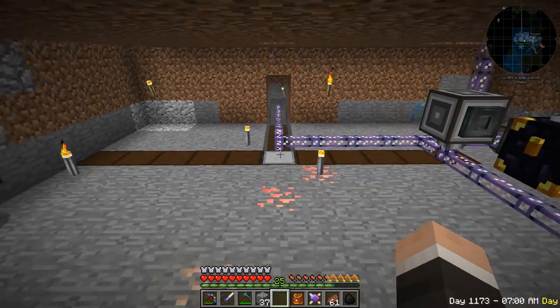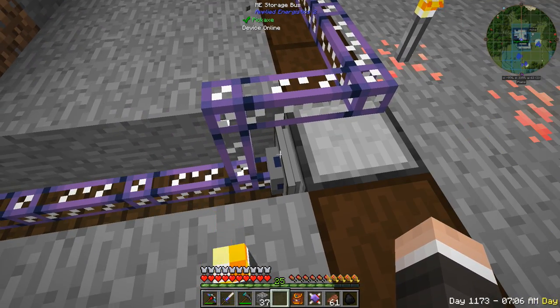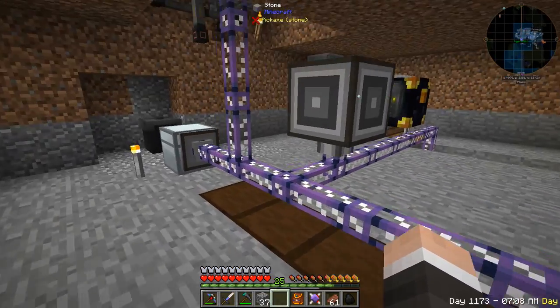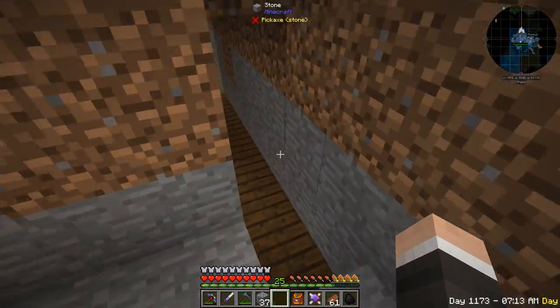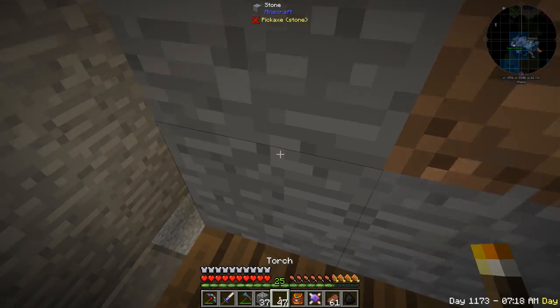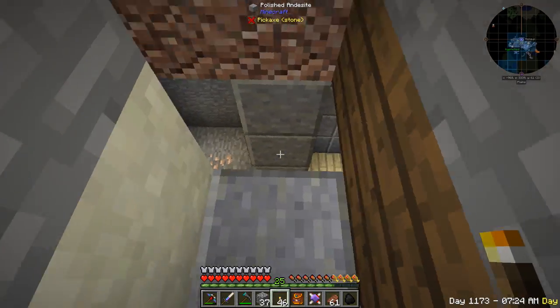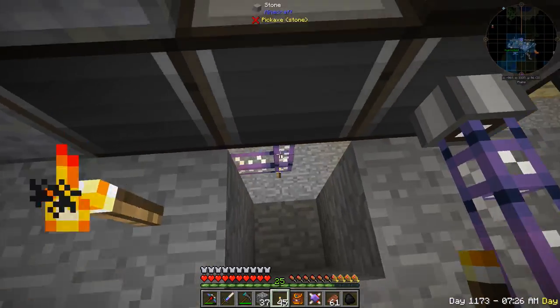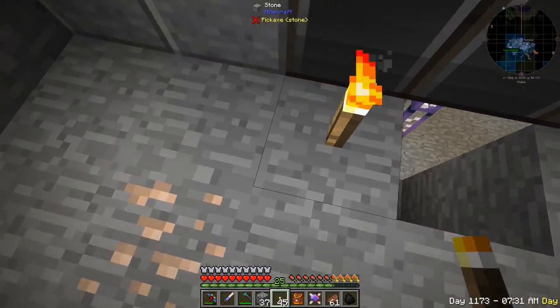Now everything should be connected so our upstairs should work. Device online - all of these look like they're online. I think we're good now. This is an old power wire that went to the controller - this doesn't need to be here anymore. All of this is now ready to go.